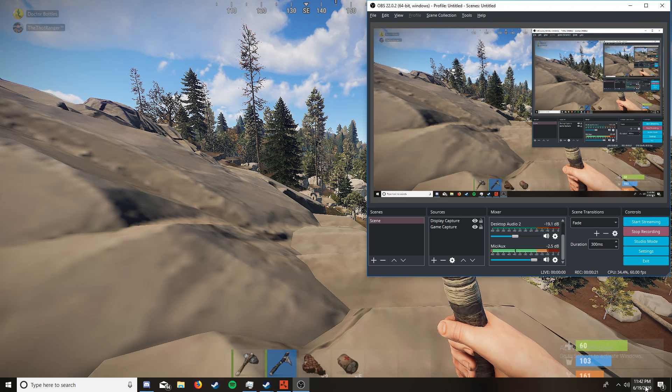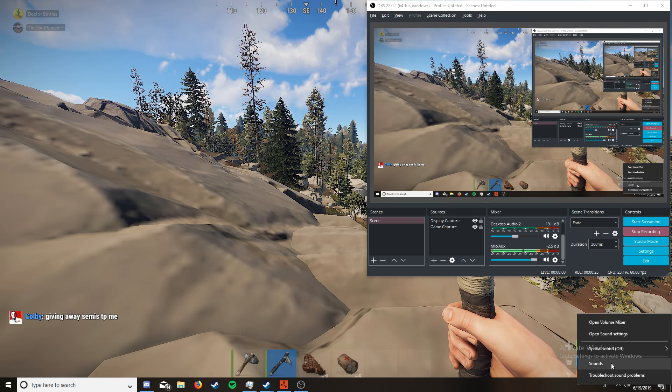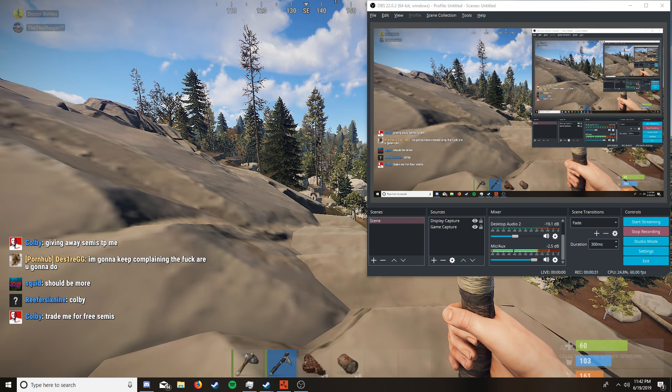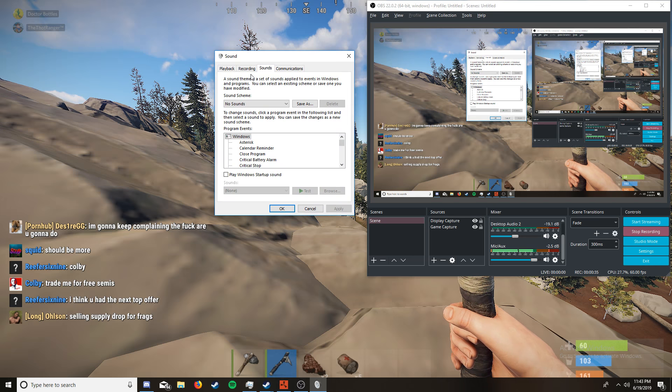Alt-tab out of the game and look to the bottom right of your computer. Click on the sound icon — if it's not visible, click the little arrow and it should be in that section. Right-click it and go to Sounds. It'll bring up a window — go to the Recording tab.